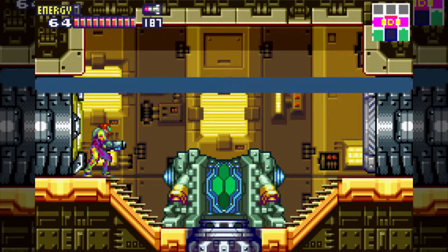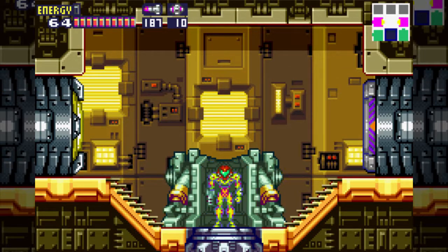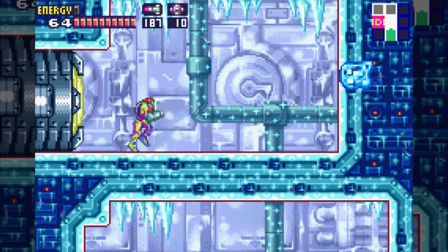Let's get ourselves some power bombs. Power bombs, similarly to Super Metroid, are a separate item from normal bombs. However, this time around you don't have to select them — basically you use them like a missile in your morph ball mode. And honestly, I prefer this method because it requires fewer button presses.